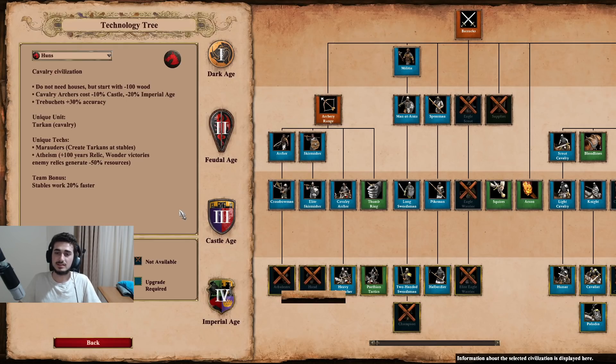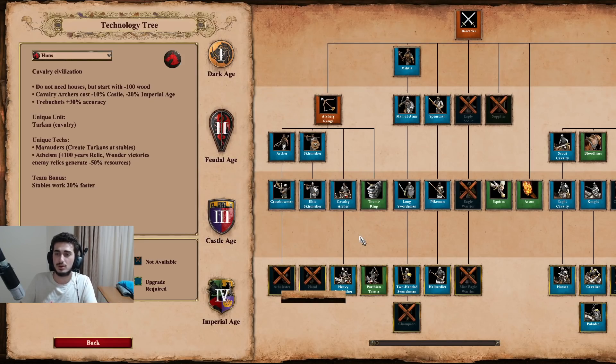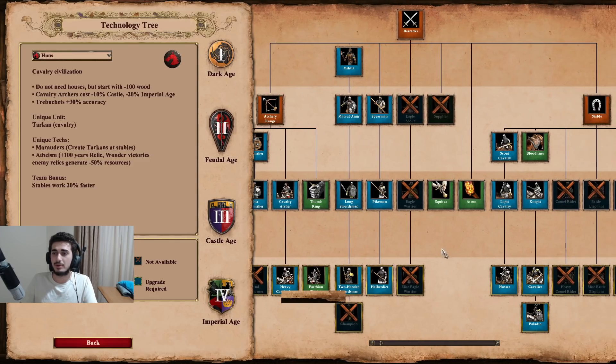So we can see that for Huns, cavalry from stables and cavalry archers are their go-to options - and looking at the tech tree, that's exactly what we see. Their ranged options are decent, but they're lacking Arbalest and Hand Cannoneer, so you really want to play Crossbow in Castle Age. But as soon as you go toward Imperial Age or even late Castle, you want to be massing cavalry archers because that's where most of your upgrades are and that unit is actually cheaper.